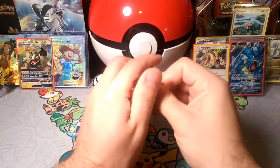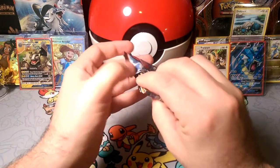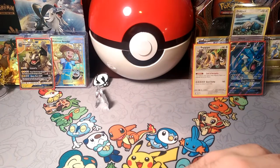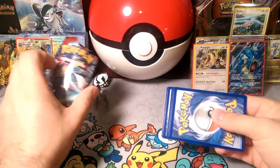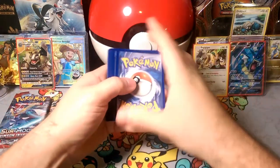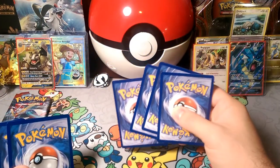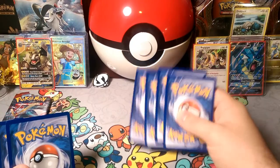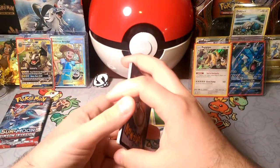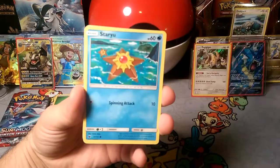Let's see what we get in this first Crimson Invasion pack — with Komala as the sleeve, or the pack art. So we got Komala art here. Let's see if Komala is going to be our lucky pack for Crimson Invasion. One, two, three energy — I'm going to guess Warp Energy right now. Metal? It is Grass. It is Grass, the Grass is attacking, and I am incorrect. Let's see what Komala brought us today.